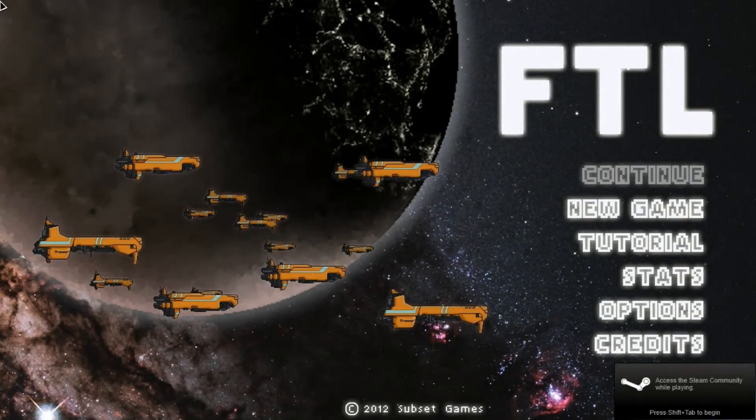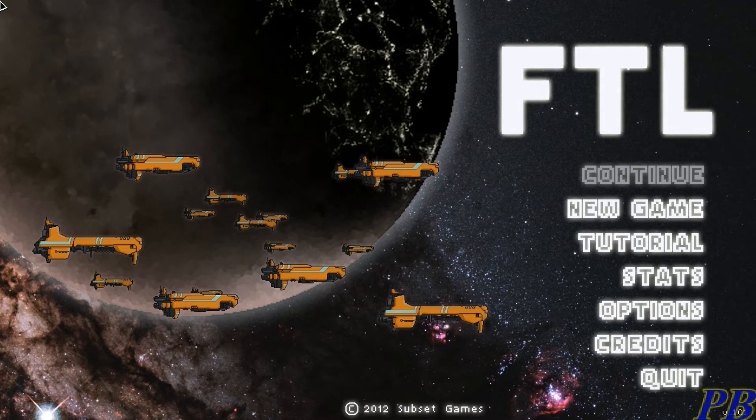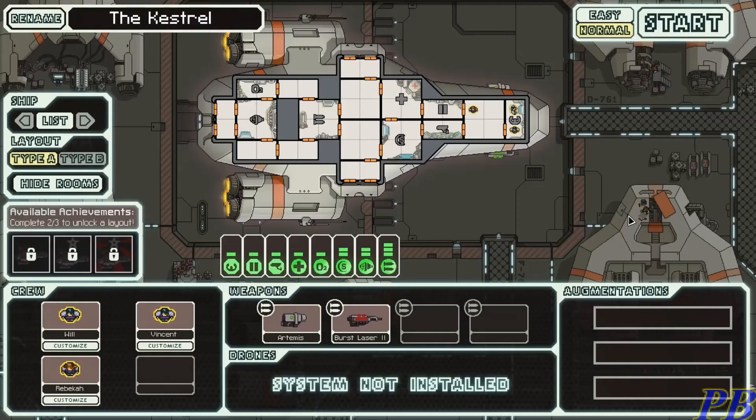Hello once again ladies and gentlemen and welcome to FTL: Faster Than Light. My name is Graz, bringing you another video. This time on a game you may have seen played elsewhere — it was featured in one of Jesse Cox's Fan Friday videos. Basically, Faster Than Light is a sci-fi game where you command a ship through outer space. You're part of a Confederacy, trying to take secrets and get them safely to your base from rebel ships.